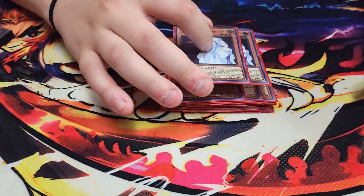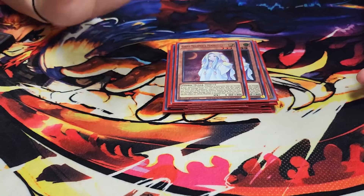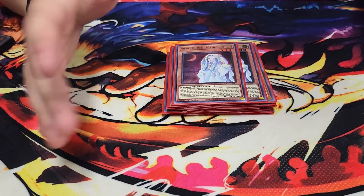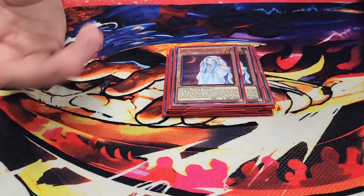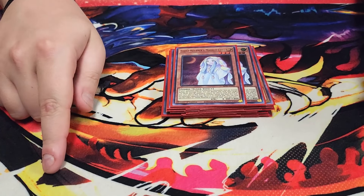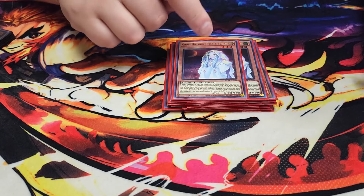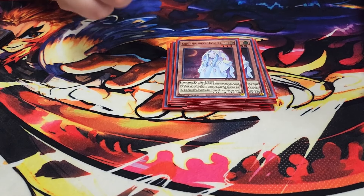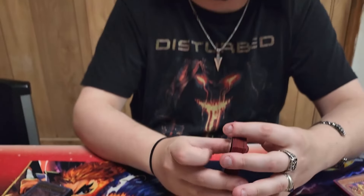We then play two copies of Ghost Mourner. Ghost Mourner is really good — it stops monster effects on special summons and also does burn damage, which is why it fits so well in this deck. Plus, it's a tuner, and I have a really spicy Synchro monster so you can actually synchro summon using the hand traps and your level-seven Kash Tira monsters. That's it for the monsters.